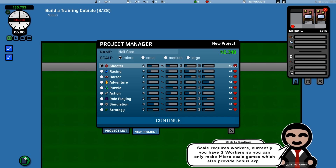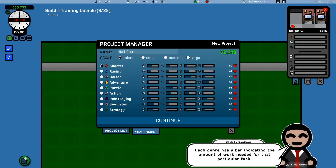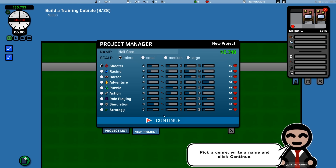People are much more interested in playing shooter games right now. It's like right now zombie games are dead — we've seen so many. Let's start with something high on the trending list. Shooter is a good place to start. Each genre has a bar indicating how much work is needed for that particular task: coding, art, sound, and writing. Shooter games require a lot of code but not much writing. We're going to name our first game 'Doom for Dummies.'